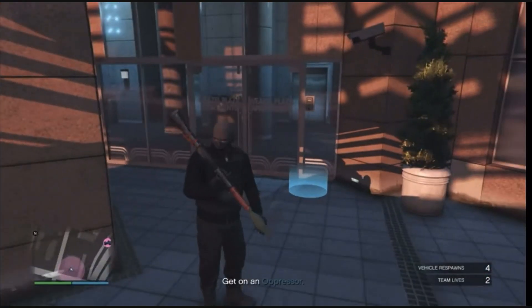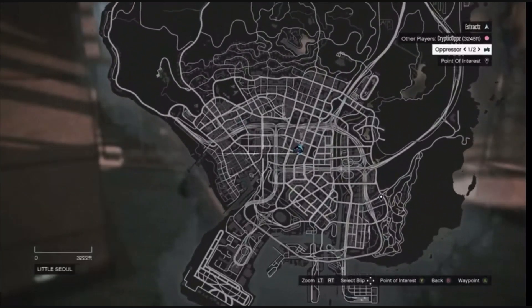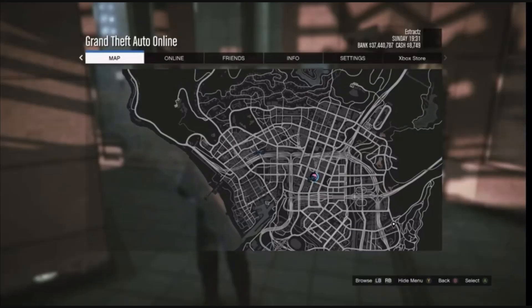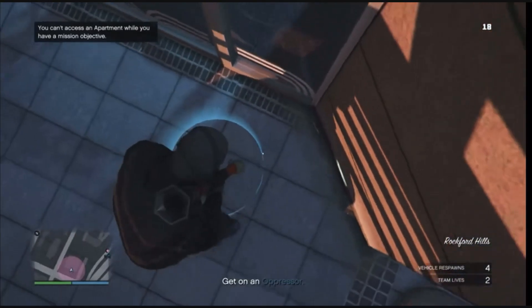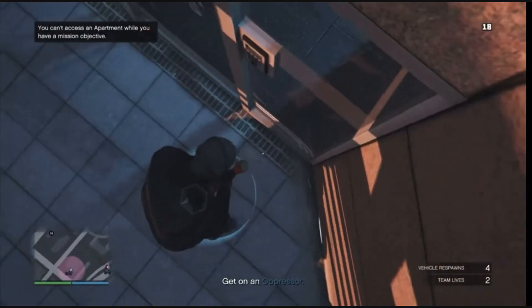When you get to your apartment, just letting you guys know — if you are new to this, you cannot see your apartment on the map, so you will have to remember where your apartment is. Whenever you are at your apartment, go ahead and walk up to the blue circle, and you're going to want to blow yourself up. You can use a rocket or a sticky bomb — once you're in the blue circle, just blow yourself up.